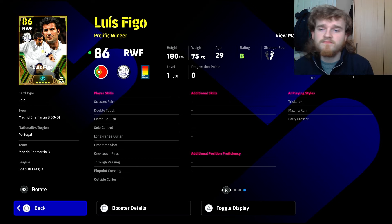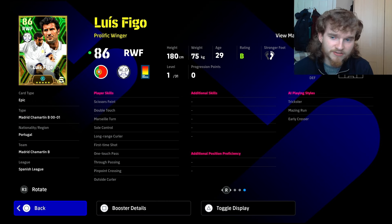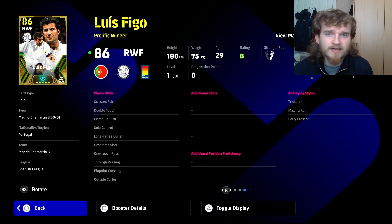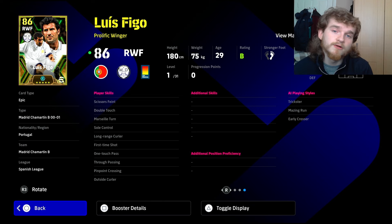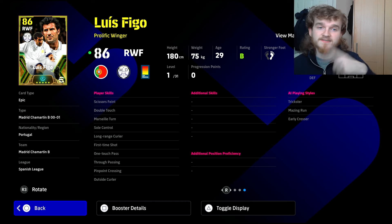For skills on Figo, first I'd go for long range shooting to match the kicking power. Second, flip flap — to get the level three double touch. He has double touch and soul control, so it's a simple addition. Third, probably gamesmanship — because he's not going to be blistering fast, so if you dribble by someone but can't break away, winning a foul in that transition phase is useful. Then I'd go for weighted pass, especially for lofted passes — the backspin stops the ball in front of the attacker for a better touch.